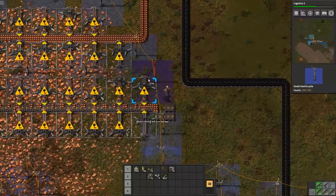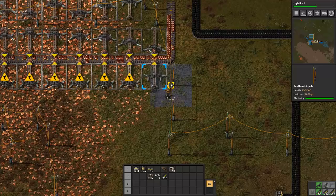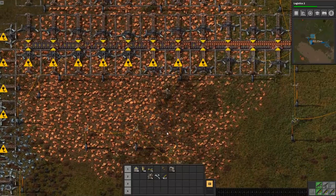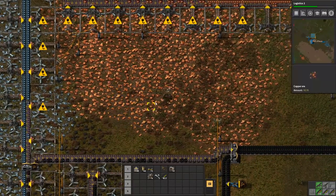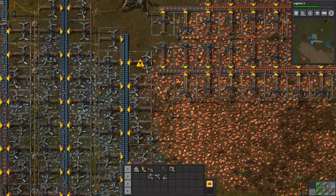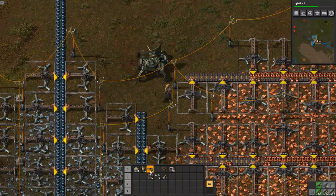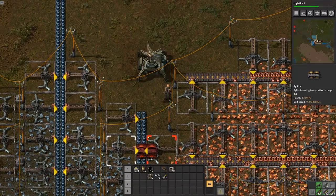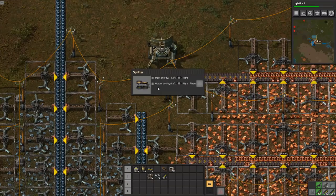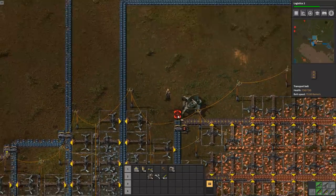I think that cut power to the whole base - yeah, some power poles are more important than others. Let's run this power pole this way and clean up a lot of these other power poles. We're going to put another power pole there, put a splitter, and move you up out of the way. This may have copper on it, so we're going to filter right copper, and that means our iron will go north.